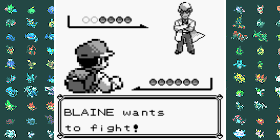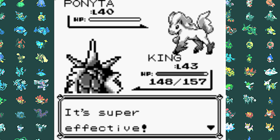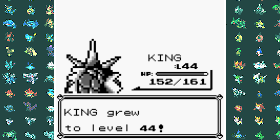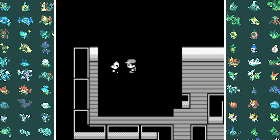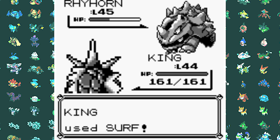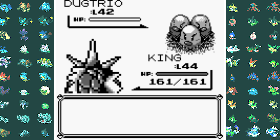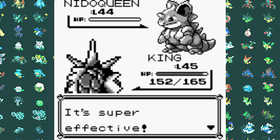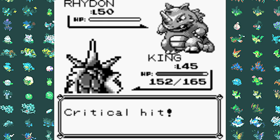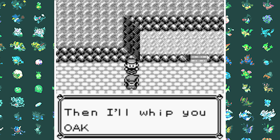Next is Blaine, so I lead off with Gyarados and I have Surf as well. I one-shot the Growlithe with Surf, one-shot the Ponyta with Surf, one-shot the Rapidash with Hydro Pump, and also one-shot the Arcanine with Hydro Pump. Gyarados is kinda OP. Next up is the final Gym Leader Giovanni with his Ground types, so Gyarados shines again — we one-shot Rhyhorn, one-shot Dugtrio, one-shot Nidoqueen, one-shot Nidoking, and last is Rhydon — oh, it's another one-shot. And as we get the Earth Badge, the final Gym Badge of the Kanto region, I'm about to go to Victory Road.